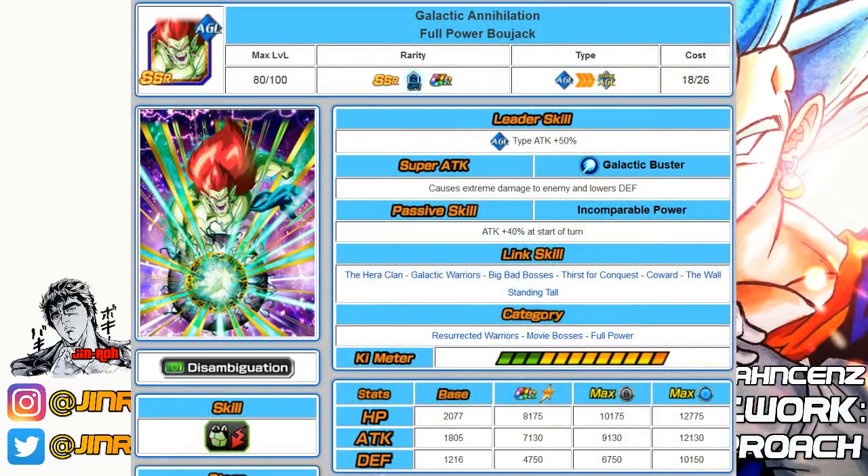Coming in at number seven is the Agility Bojack unit — a very good unit for Movie Bosses and Resurrected Warriors team setups. The passive is a 90% attack increase, and it'll make quite a bit of a difference depending on how many dupe passes you have. He falls into three categories: Resurrected Warriors, Movie Bosses, and Full Power.